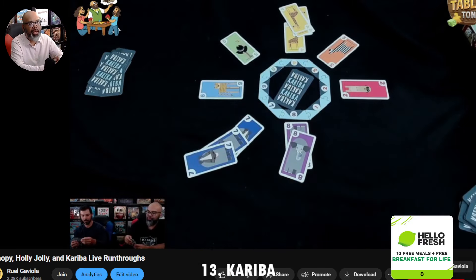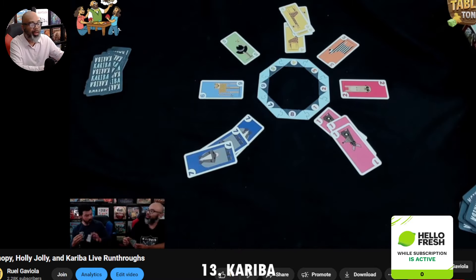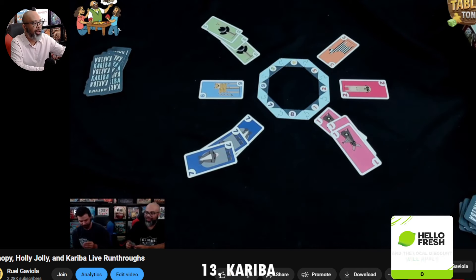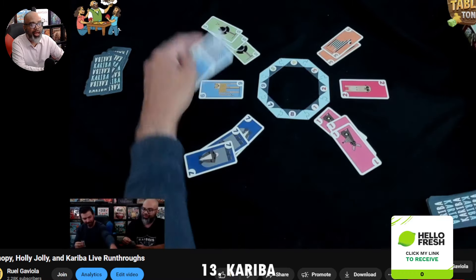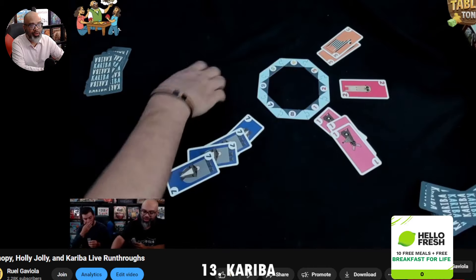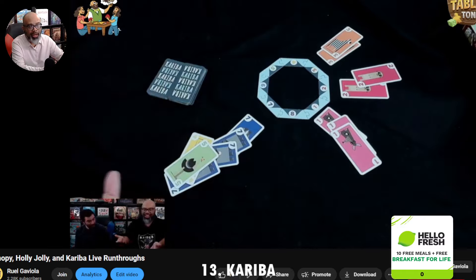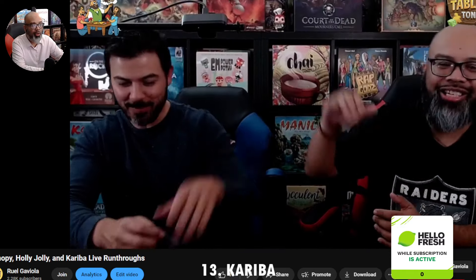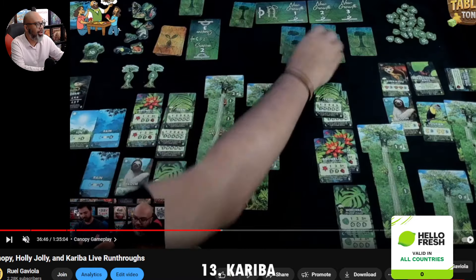In Kariba, you are playing cards to this watering hole. Each card is numbered either 1 through 8. You play a single animal and you can play multiples of that animal. For instance, the number 7 or 8 animal is an elephant. If you play 3 elephants, or if there are 3 or more elephants on the board, you're going to chase away the next little animal.